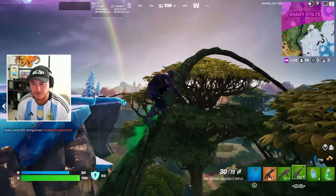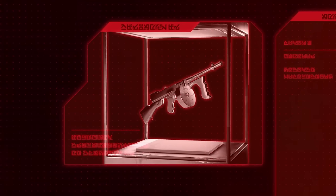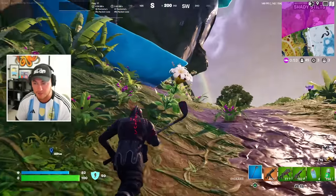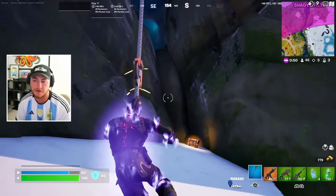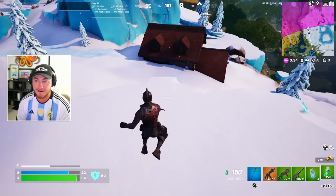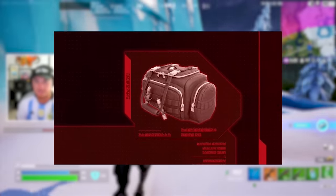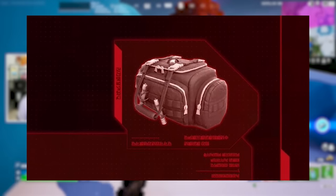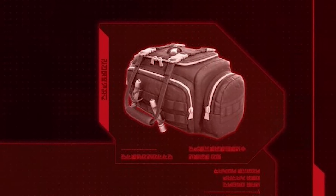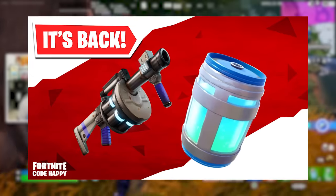The third weapon confirmed was one previously known from leakers: the drum gun is actually making its return into the game, which a lot of people are really excited about. We don't know if it's going to be a mythic weapon or just a regular loot pool weapon, but we haven't seen it in the game for a very long time. The fourth item appears to be a duffel bag of some sort — we don't know what it's called or what it'll do, but my guess is it'll allow us to carry extra loot beyond the five inventory spots we have now.